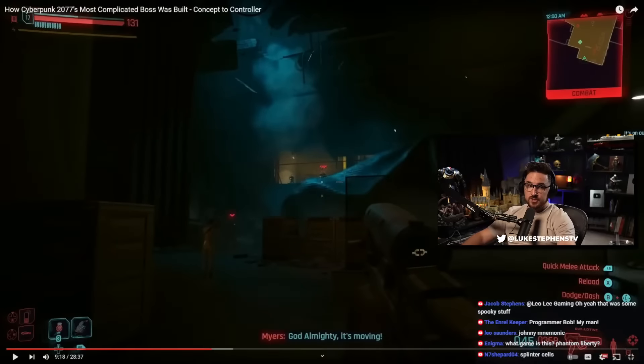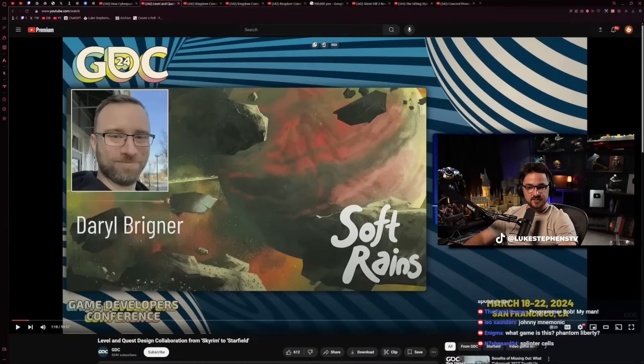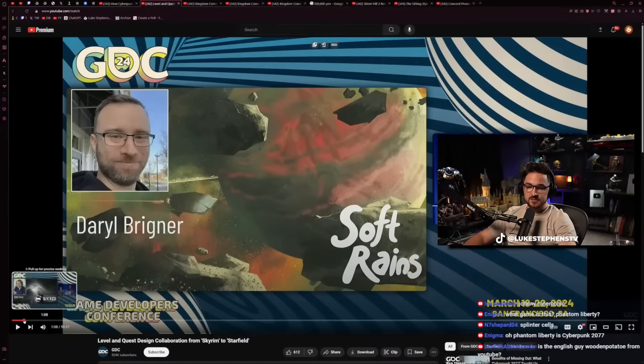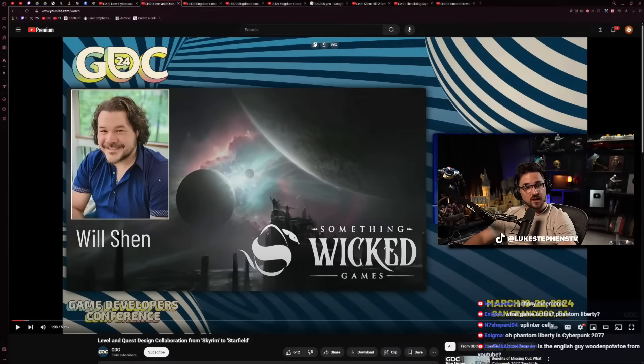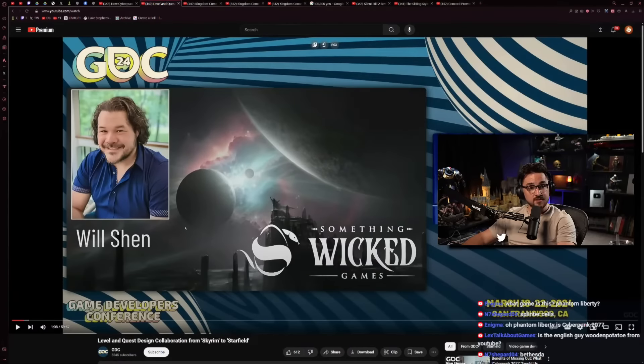I have another video for us to watch at some point — Will Shen and Daryl Brigner, two former head quest people at Bethesda Game Studios. Will Shen is in a lot of the promotional materials for Starfield; he left and is working at Something Wicked Games, made up of Bethesda veterans. In that talk they discuss their development process for making quests at Bethesda games and describe how things got the way they are today — really out of control in terms of bureaucracy and multiple levels of approvals. It's really, really fascinating.